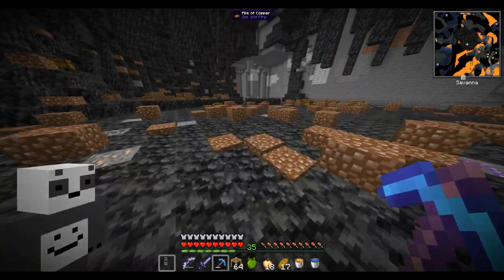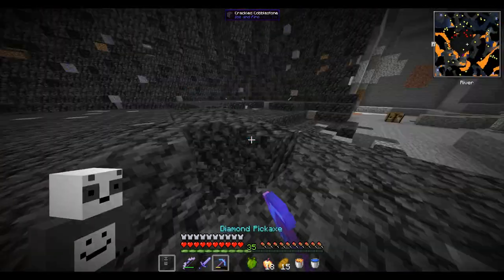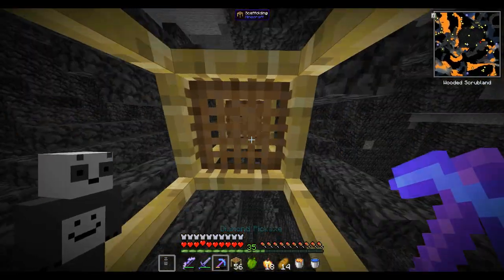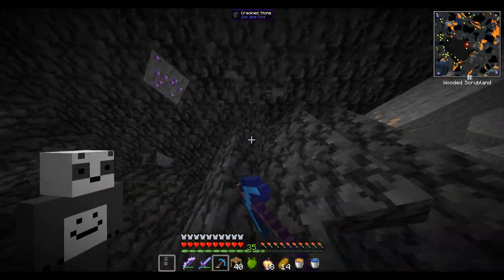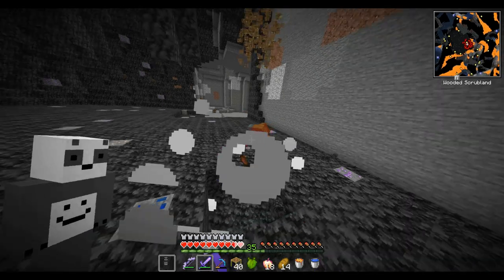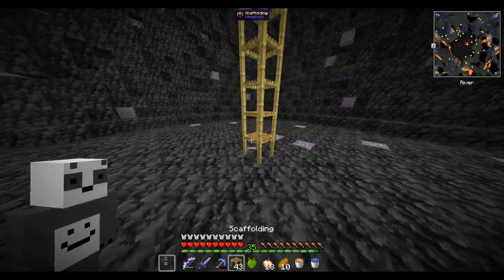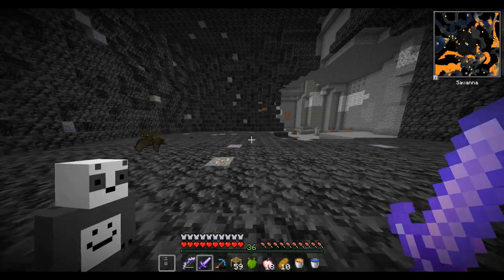We should start with the bottom — just get rid of all of these piles of copper and these chests. The floor is now cleared out, so now we can move on to the top part. We gotta get rid of all of these spikes. That was the last spike. It looks pretty clean now. The amount of mobs I killed. All right, this place is ready for the blocks. It is time to collect them.